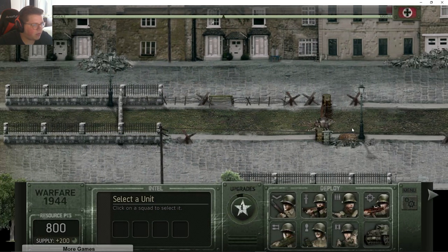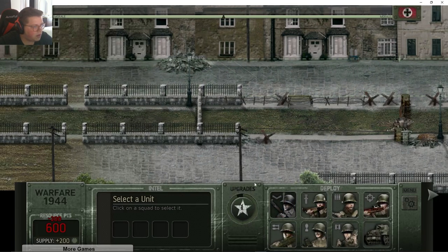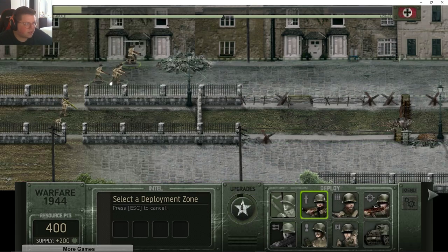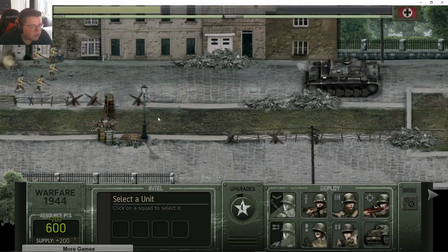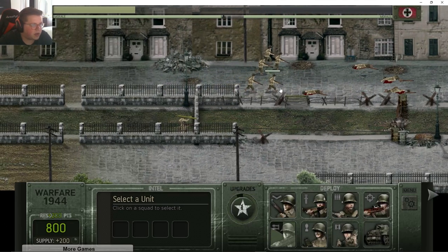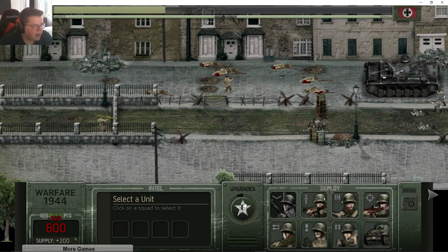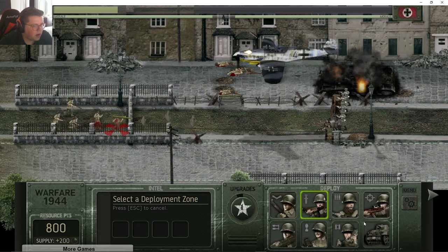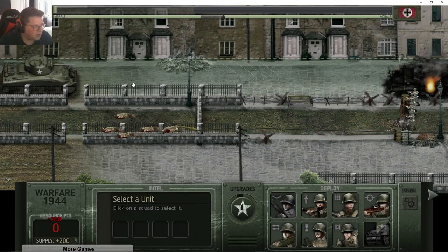Oh they got a tank already — sheesh. What we're gonna do is go bop bop. Let's send out a weaker team on this end just so bazooka boy can get a few shots off hopefully. I maybe sent them out a little too early because they're kind of just getting wiped out and I'm wasting points — bazooka boy hasn't really had the time. Don't kill, please don't kill. One more shot! All right, we're sending our tank, and then send some troops behind it.